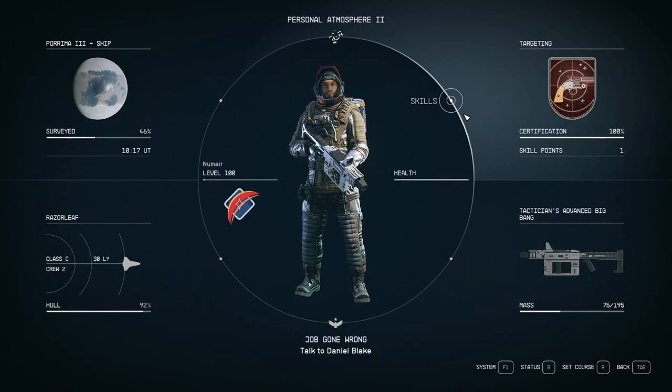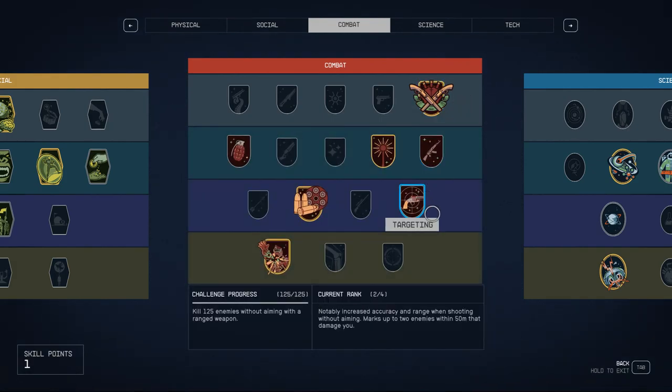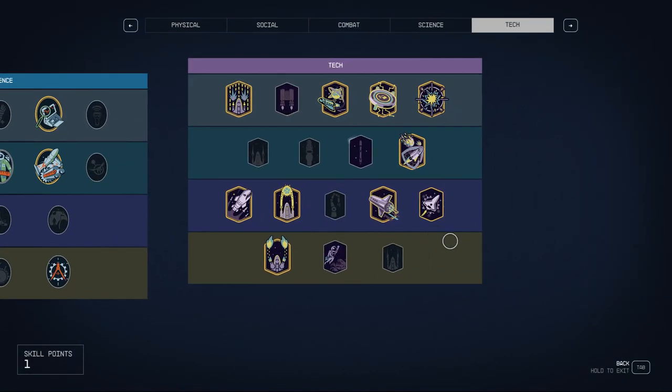Numair is in New Game Plus and has decided to become a dread pirate. Literally nothing poses issues for him. He'll visit Jemisin, Mars, Aquila, or those named special starships and blow them out of the water, making space combat a breeze. Let's take a look at the skill tree that makes this whole thing fit together.